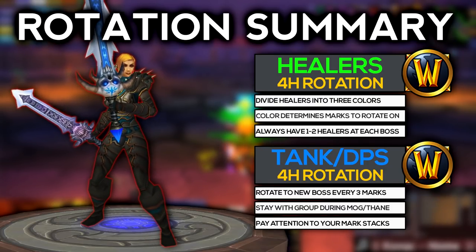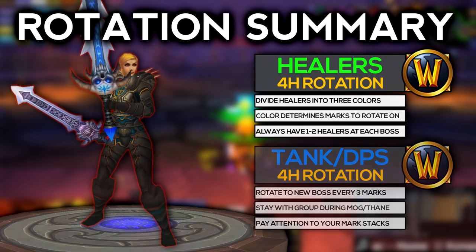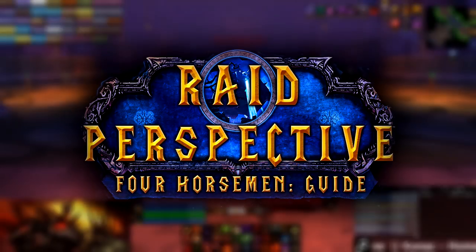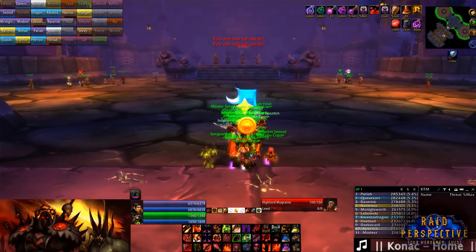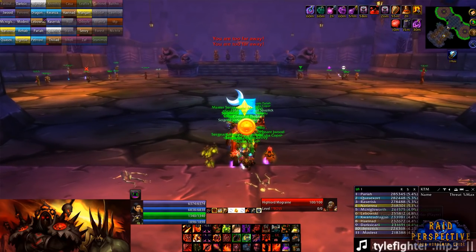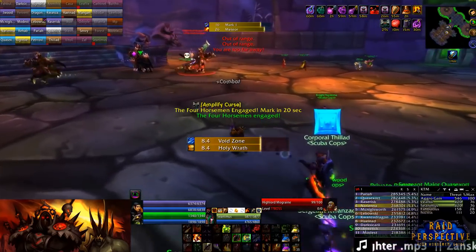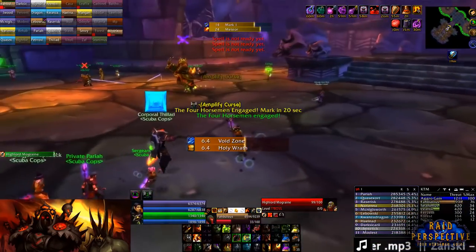Once the first 2 bosses are down, players will move to the back and rotate between the last 2 horsemen to finish the fight. Now it's time to pull all this information together. In our final section, I'll show you a walkthrough of the fight and provide my commentary from start to finish. At the start of the fight, the tanks and hunters work on separating the bosses while everyone else moves to their assigned spots.